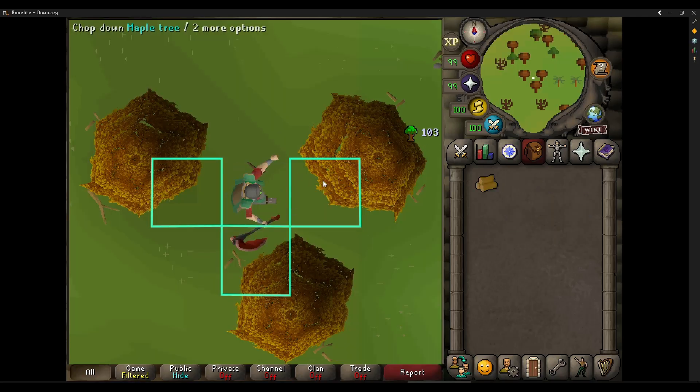Teak trees, although fast exp, you won't easily find a spot not already taken by another player. I also wouldn't recommend redwoods as you can't reach multiple spots from the same tile.